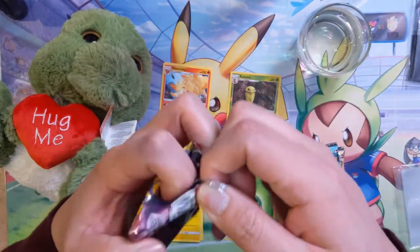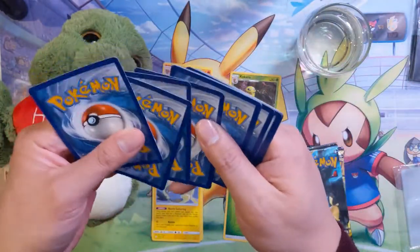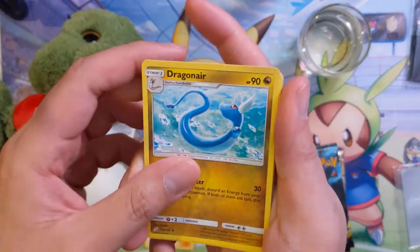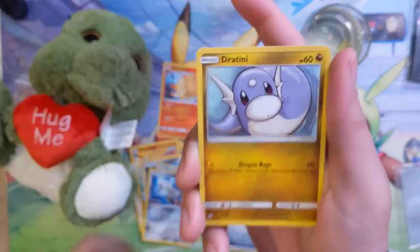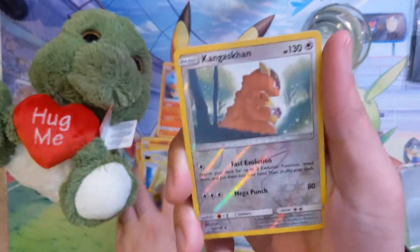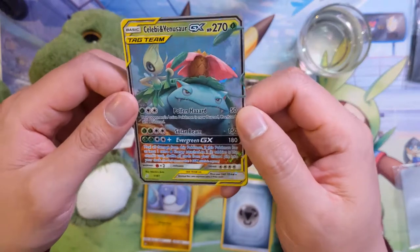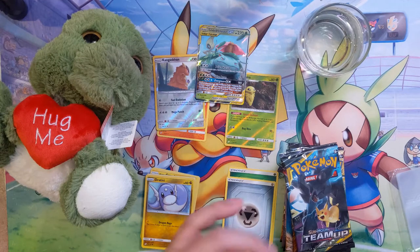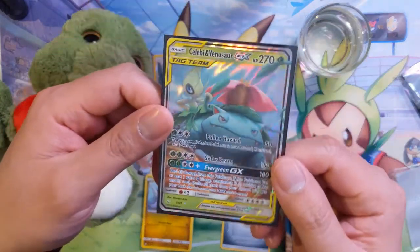On to pack number two. We have a metal energy, Hitmonchan, Dancing in the City, Jasmine, Dragonair, Pawnyard, Staryu, a Swords Dance, and a bug. Dratini, a reverse Kangaskhan. And then — ooh — we do have our first tag team card: Celebi and Venusaur, pretty cool. Still not the one we need; I feel like we keep pulling the same ones. But pretty happy with that — 270 HP.